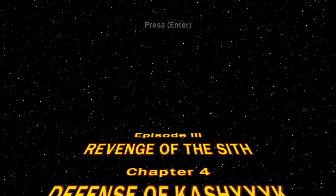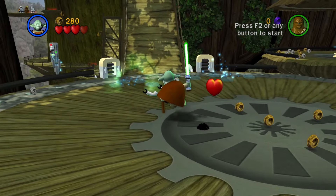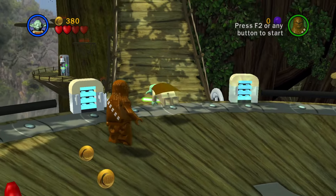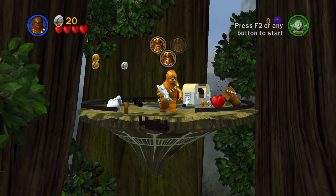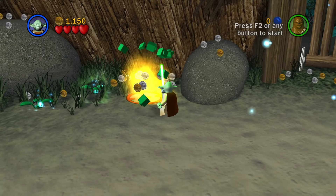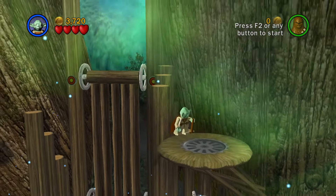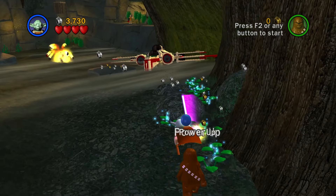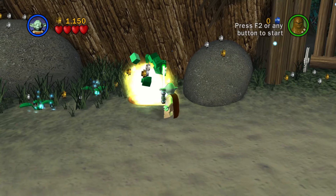Chapter 4, Defense of Kashyyyk. There are two force uses right at the start to activate this bridge, two to activate the batteries, and two more to activate them for this second bridge. There's another force use to activate this grapple point to save this Wookie. Instead of using the force on this plant to get up here, use an AT-AP to jump Yoda up here and jump above the drawbridge to the next section.